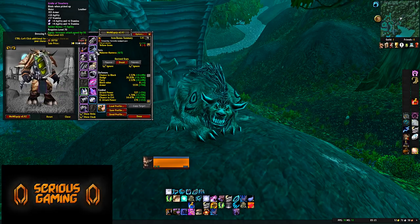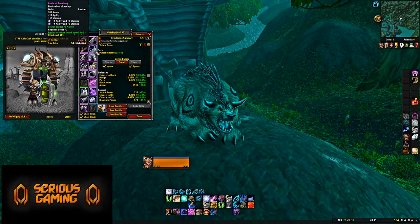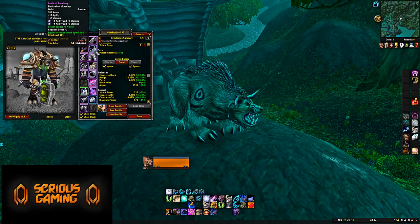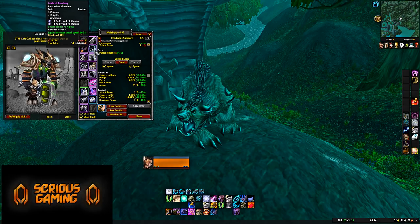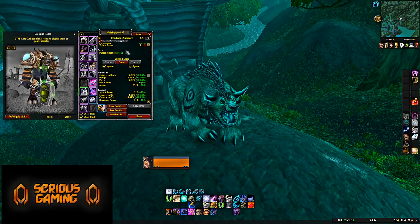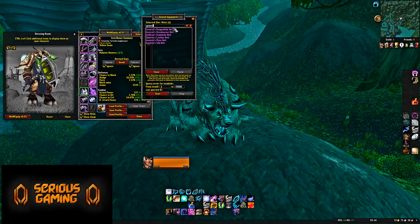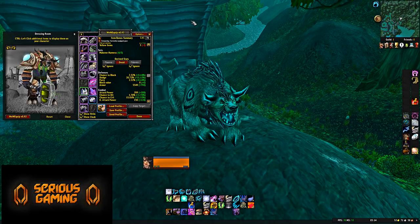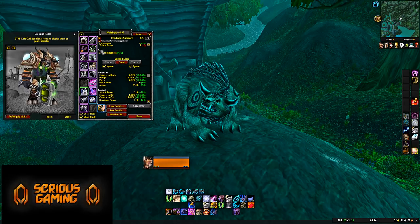Belt: Girdle of Treachery — 18 Agility, 37 Stamina. There is a better belt from Gruul, but in a 25-man raiding situation the competition is fierce. It's better to rely on pieces like the Girdle of Treachery, or PvP pieces like the General's Leather Belt. You can farm PvP pieces — they're fairly solid, and the Leather Belt also lets you use Resilience as a stopgap for situations where you might not have enough Defense Rating.